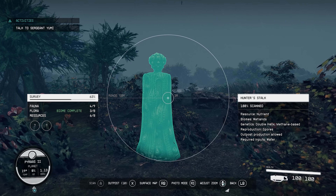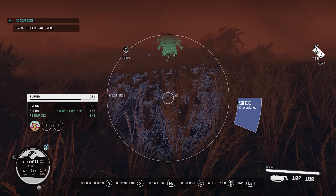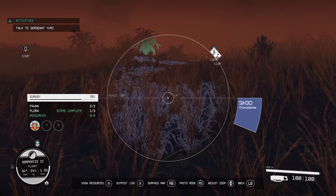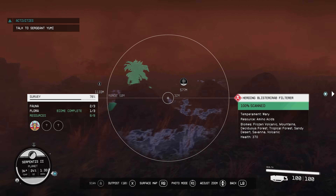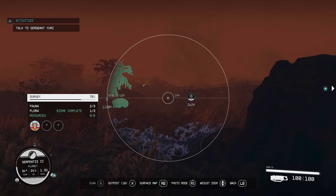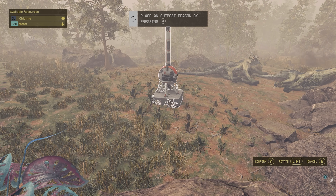Sometimes you will also notice that the whole ground seems to light up a certain color, and a mineral pops up in your scanner. This is marking an underground source of the mineral that you can't access by hand. However, you can build an outpost and build an extractor machine that can pull up those minerals. To make an outpost, open the scanner and press X, then place the beacon, and now you can access the build menu.